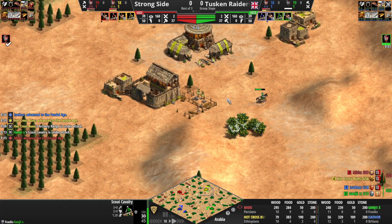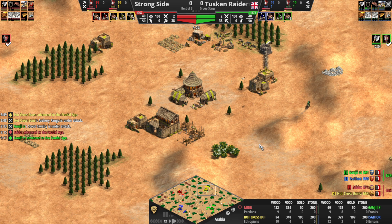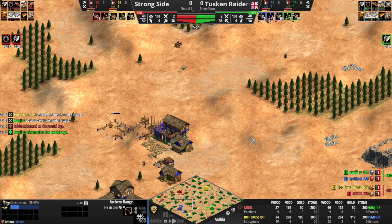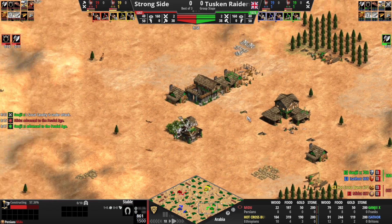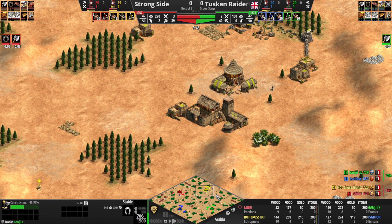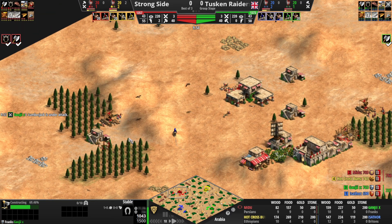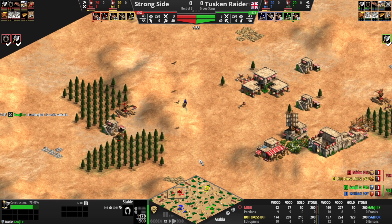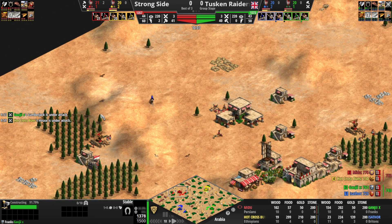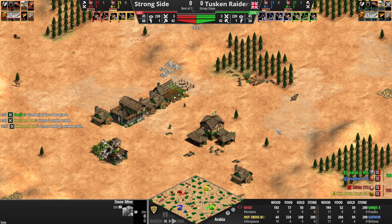First barracks coming down. Green Scout trying to cause some trouble, but good luck hitting damage in a base of this type. First range coming down at about the same time for both of our archer players. We've got a stable from red — there it is. No double bit yet for anyone except green. And okay, red's double bit — just kidding. Here's how red's going to wall: wall here, this maybe comes to TC, this maybe comes to TC, and then he'll go outside the walls to get gold. Probably, but we'll see.